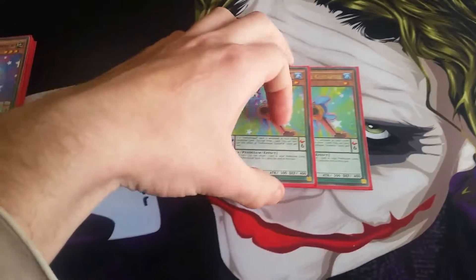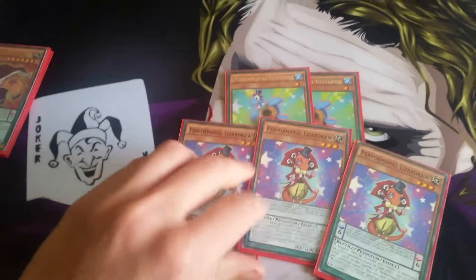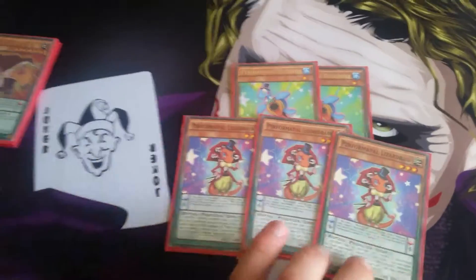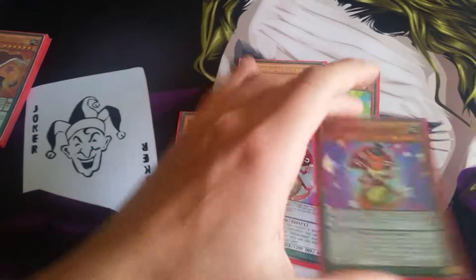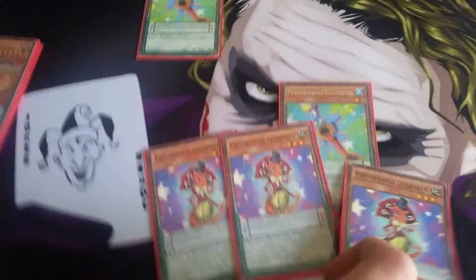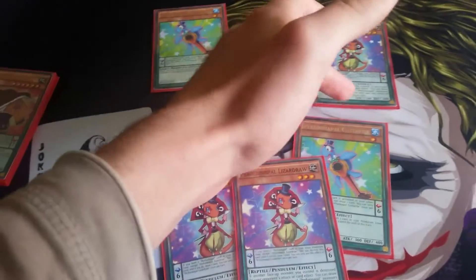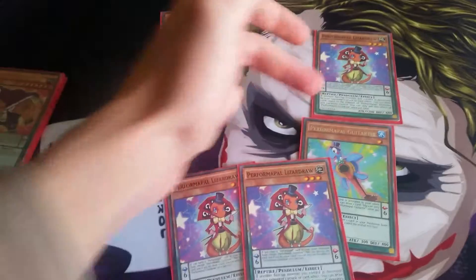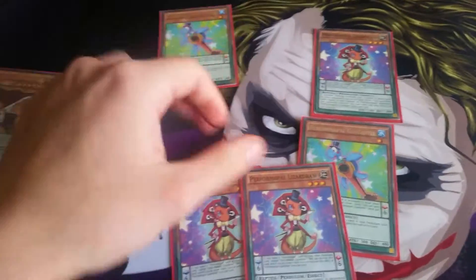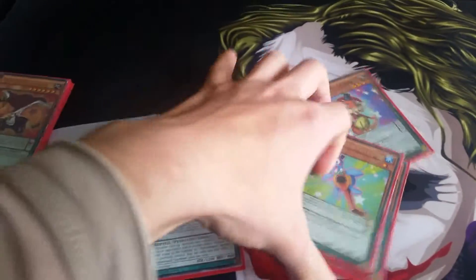For draw power I run the Guitar Tool and Lizard Draw engine — three Lizard Draws and two Guitar Tools. If a Lizard Draw is in my pendulum zone and I've got another one I can draw. The play is: activate Guitar Tool, activate Lizard Draw on the other scale, draw one, then activate its effect, send it to the extra deck, and draw two. So that's effectively a two-card draw. It's a pretty good draw engine, quite useful when going for OTKs.